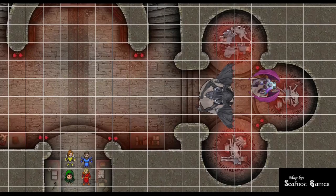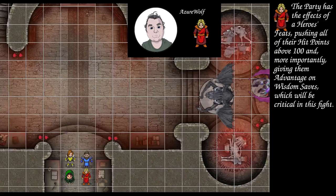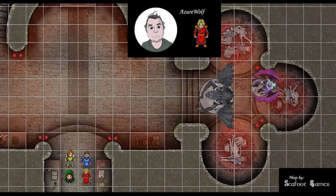Hit points, abilities, spells, items, and hand. I am 109 out of 109, I have my wand of the war mage plus one, along with my wand of magic missiles. Two slots remaining on the first, three second, two third, two fourth, two fifth, one sixth.